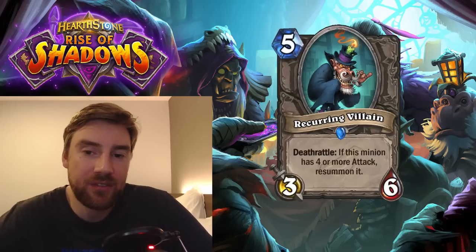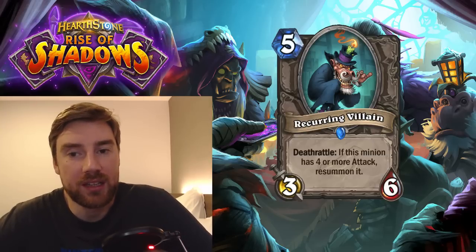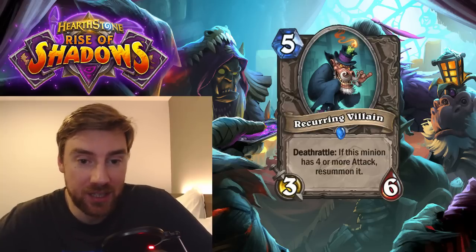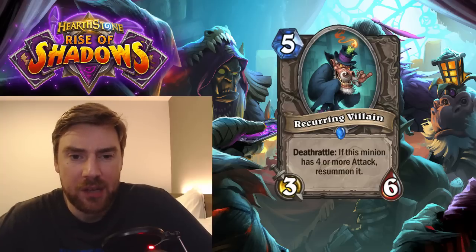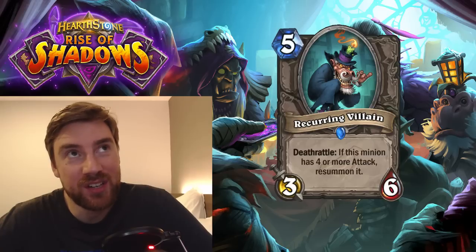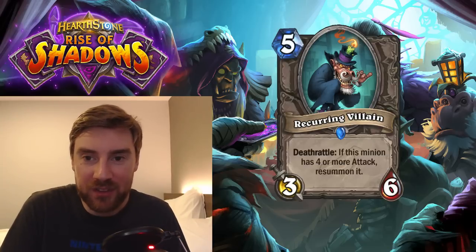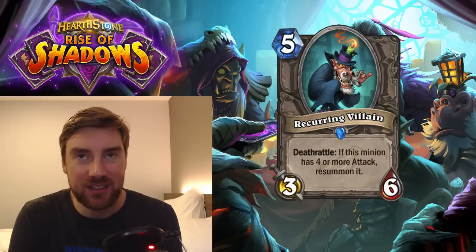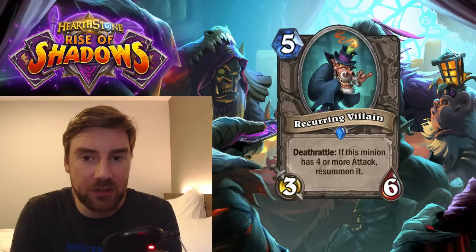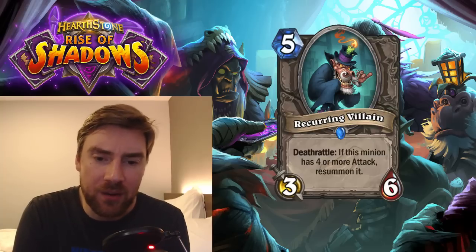Next is Recurring Villain, a 5-mana 3 attack 6 health minion. If this minion has 4 or more attack when it dies, resummon it. It's important to note that when it resummons it will have 3 attack again, so you'd have to buff it again. I don't think this card is very good. When you buff a minion, it's very difficult to buff it again — unless you're buffing your whole board you don't want to spend multiple buffs on this card just to have it stick around. The fact that it needs to be buffed before it's even worth playing — because 3 attack isn't really good — means it's not working for me. There might be some combos in future sets that could work with this, but right now I think it's quite weak.